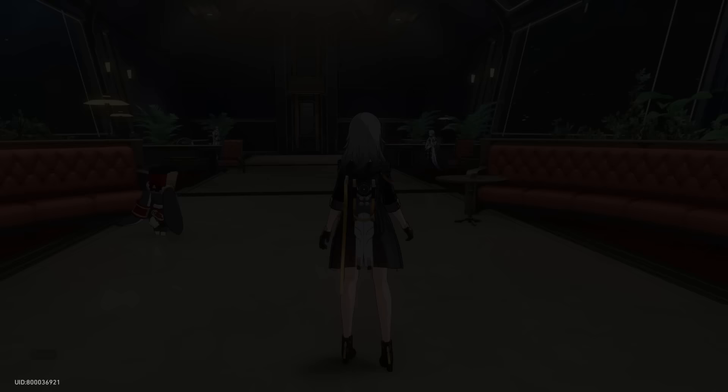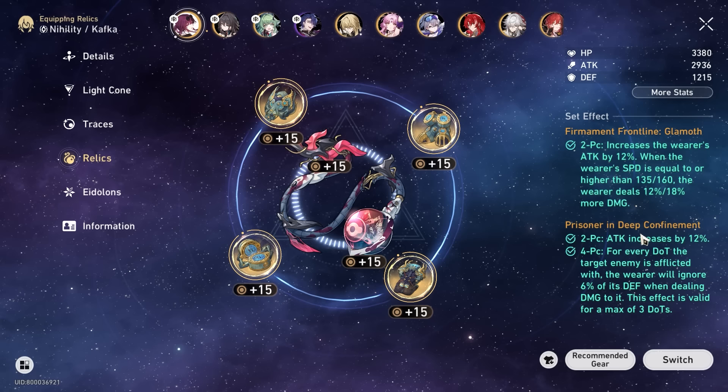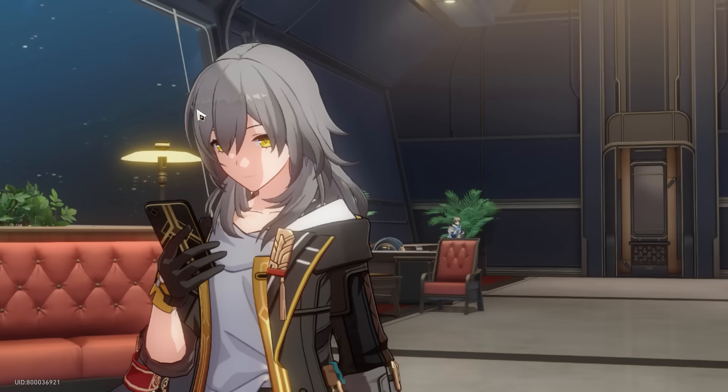That is the basics of team compositions. She's super easy and flexible to build for DOT-based teams, and it will only get easier from here. But I think the second thing that changed the most in version 1.6 is really the relics that Kafka has. A quick snippet: Firmament Frontline Glamour and Prisoner in Deep Confinement — two new sets that are now super good for Kafka. If you're following old guide videos they might not mention these, but these two are best in slot for her right now.